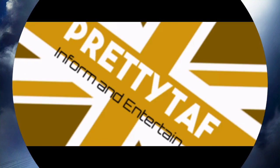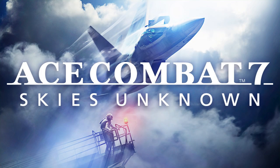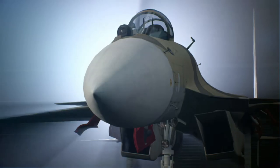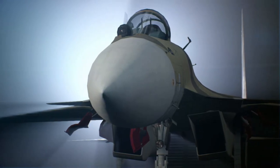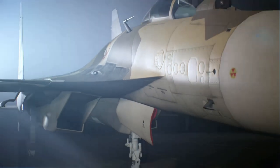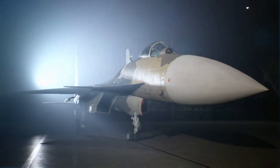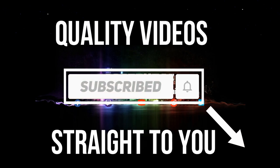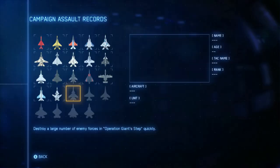Hello there ladies and gentlemen, it's me Priti Taff coming back at you with another one of my Ace Combat 7 Ace Guides. On today's guide we're going to be looking at two airplanes to unlock during this mission, these planes being the Su-37 Terminator and the F-2A. If it's your first time here and you're not subscribed, hit subscribe and hit the bell to be notified when I release new guides like this.